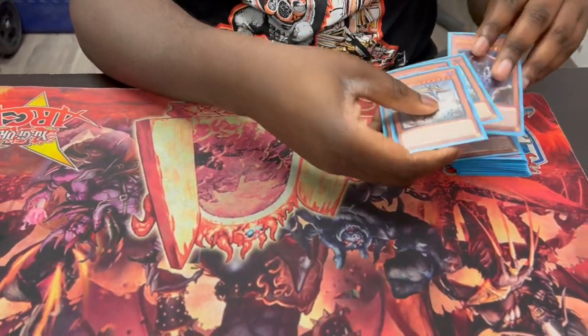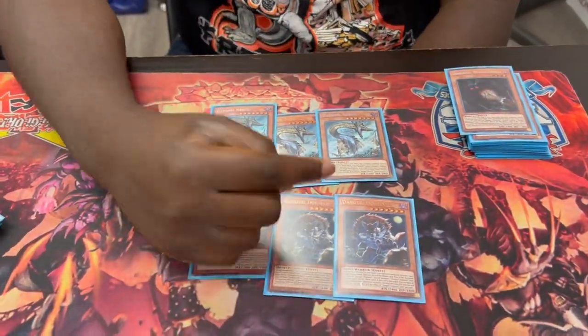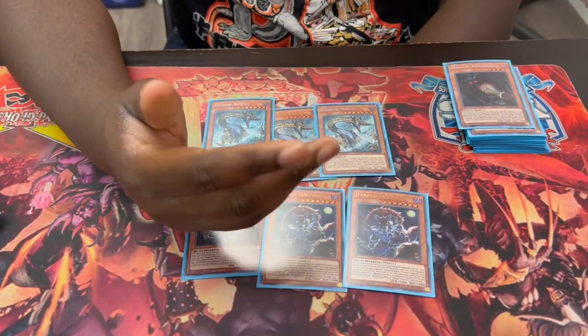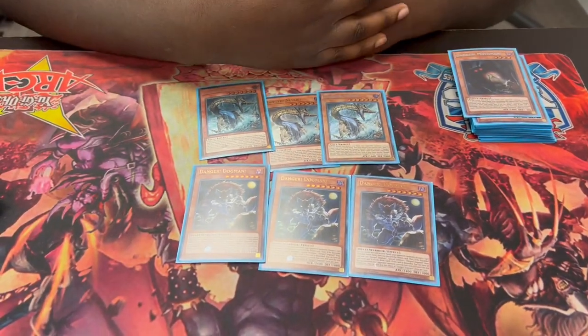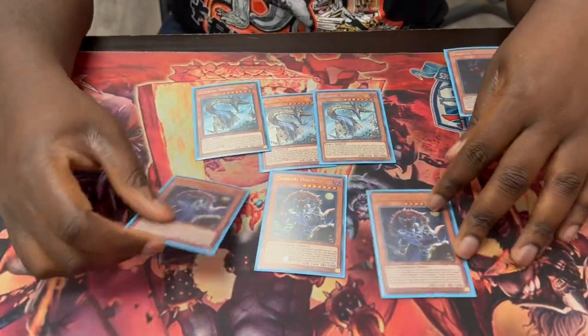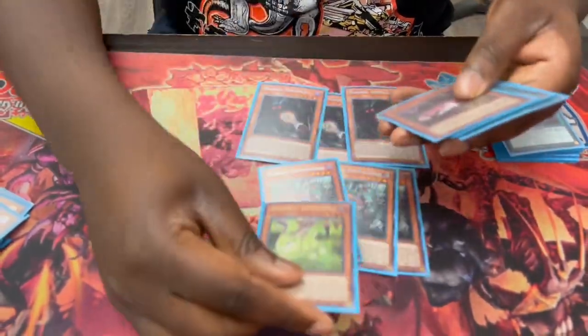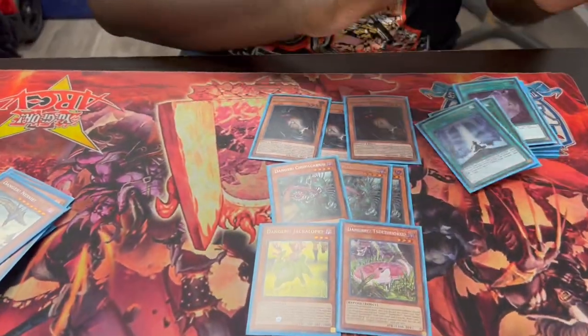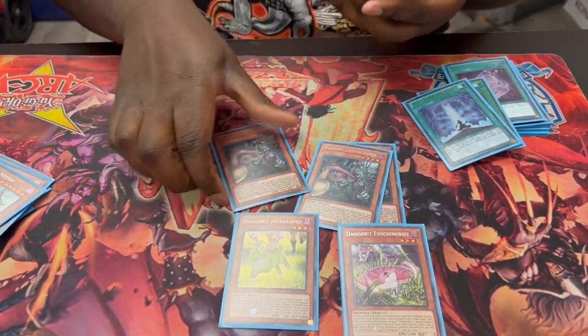For the level 7s, three Nessie and Dogman. Self-explanatory — Dogman is there for draw power, he's also another deceptive card. He's part of the worst going first, but going second he's insane — lose a thousand attack on all of them, non-targeting. And there's some tech I want to try with Dark World: since I have level 7s I can make Arsenal Falcon to get Zephyrus faster. Not mandatory, but it's a play. Three Mothman, three Chupacabra, one Bigfoot. You're maxing out on all the Dangers. If these were at three I would play three. You need to draw, period.